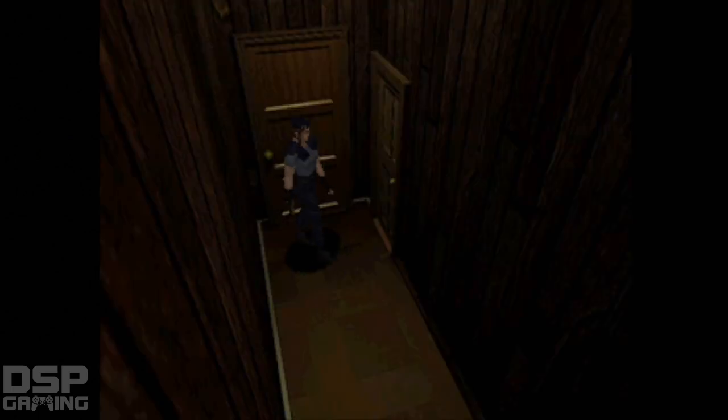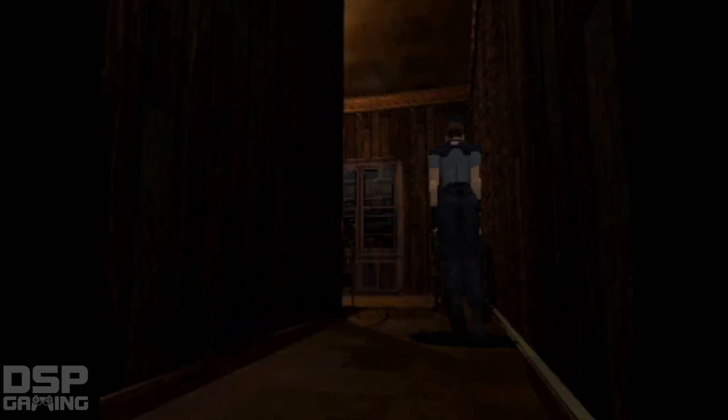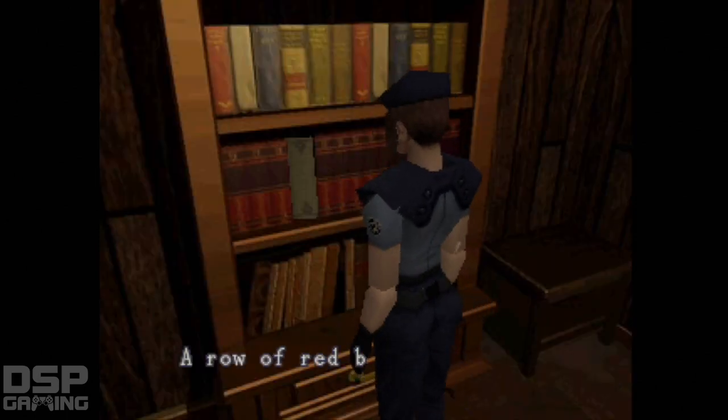Uh-oh. Another room here, let's see what we got. Zombies. Hello? Any zombies? Hello, zombie. A row of red books. There's one white book — will you take it? Yes.